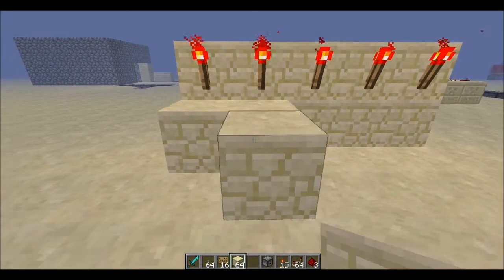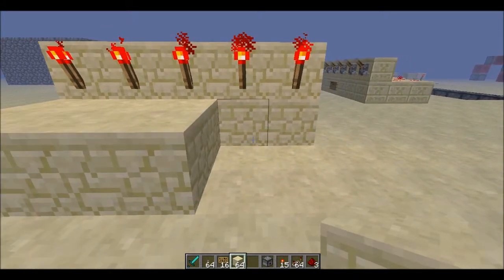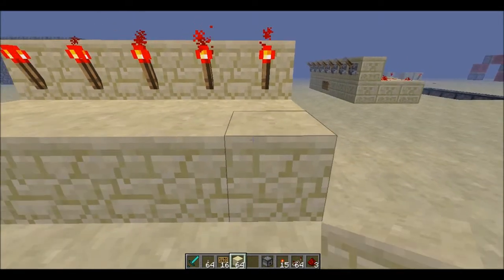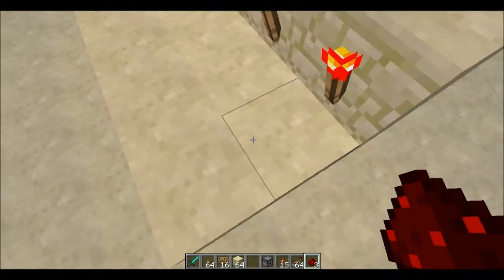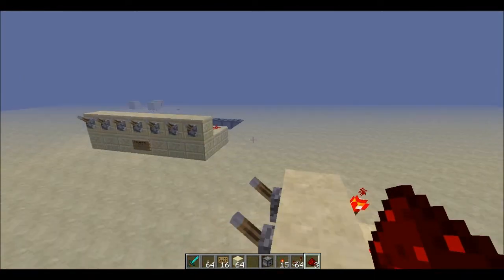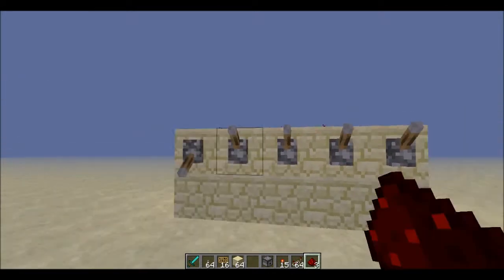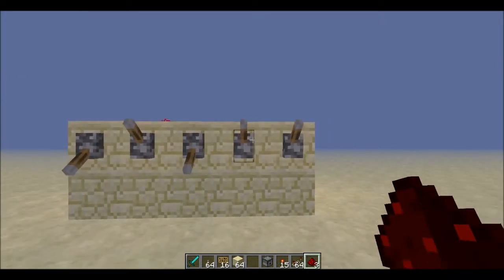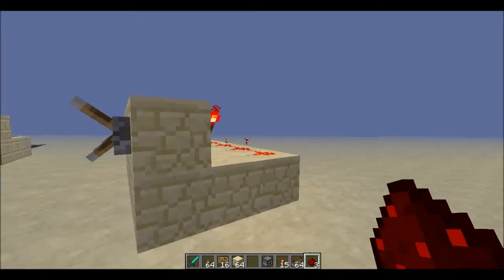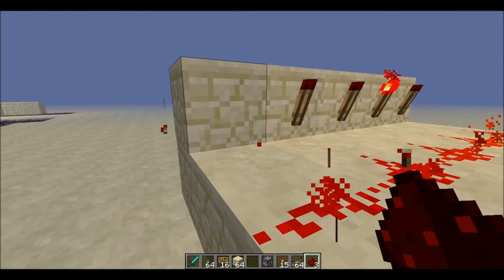Then you build out 2 with whatever block you're building with. Then you take redstone dust and put it all the way down. Then you go over on this side and hit every single switch that you want your password to be. After you do that, you just come back on the other side and hit every redstone torch that's still on and replace it with redstone dust.